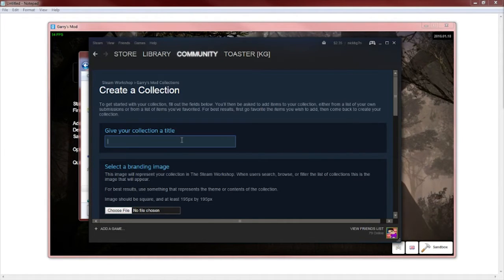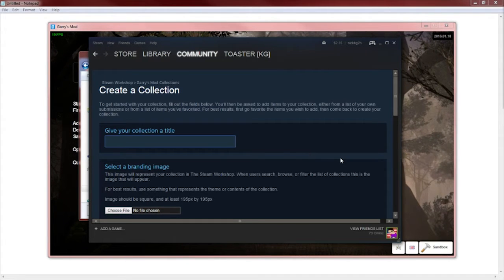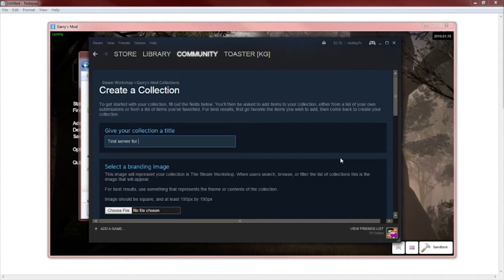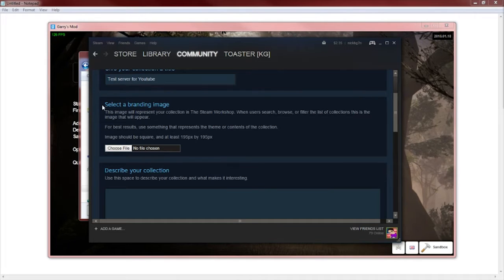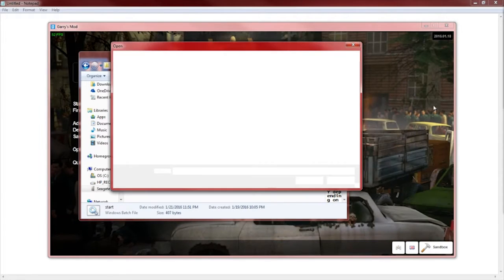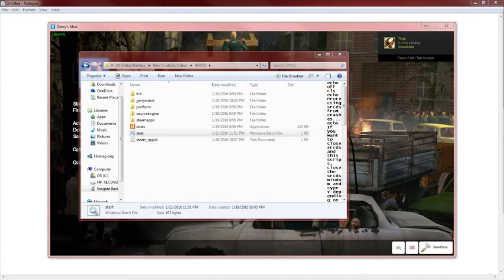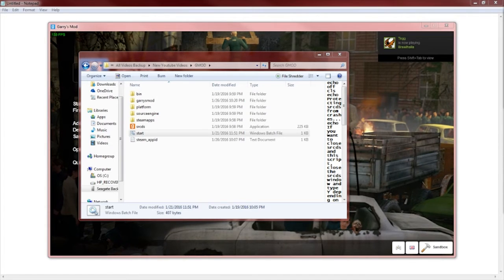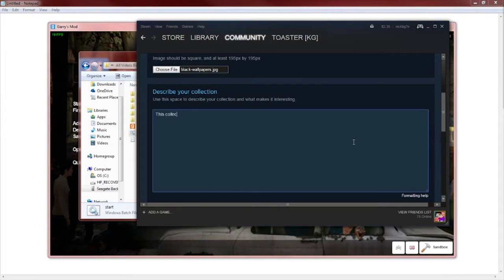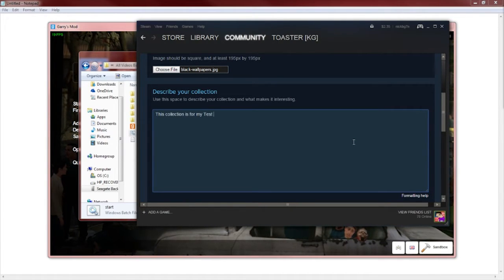You can use anything you want. If you're making this a public server, you can just put whatever name you like. For now I'm just going to put this as a test server for YouTube. Set your branding image — I'm just going to use a black screen. Then go ahead and fill in your collection description.